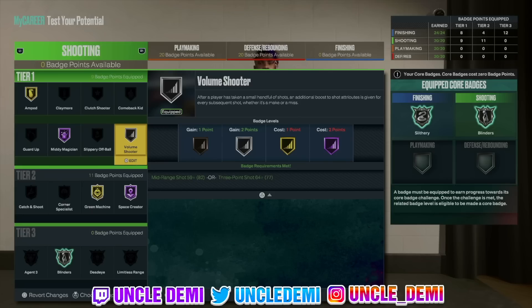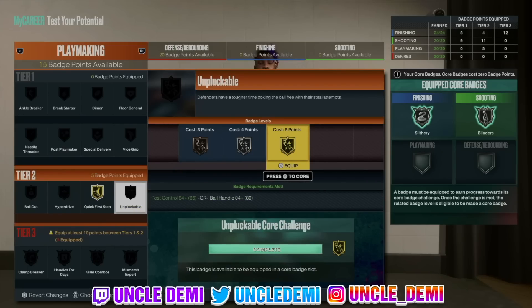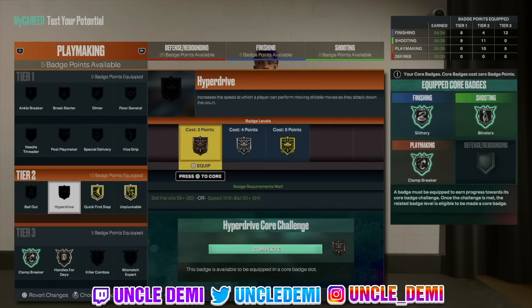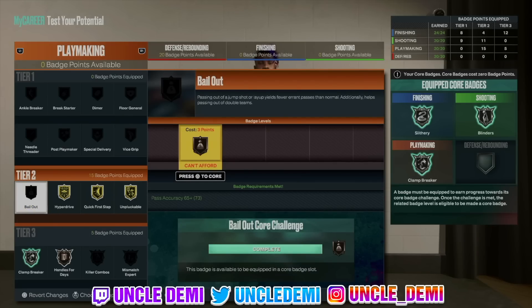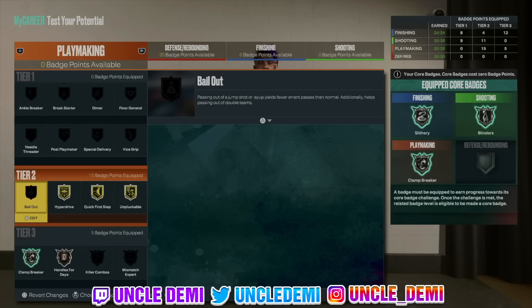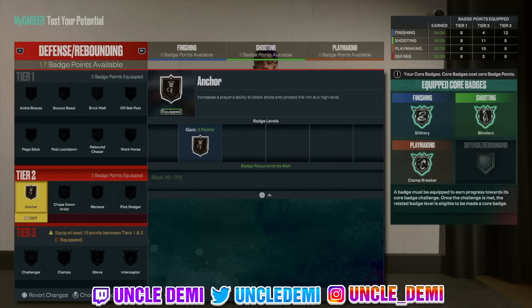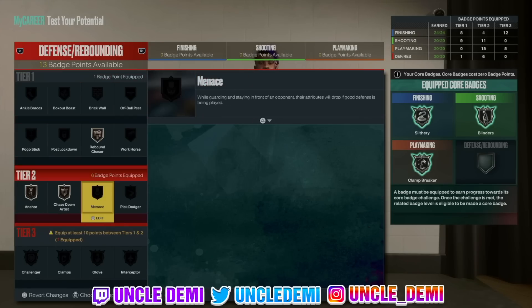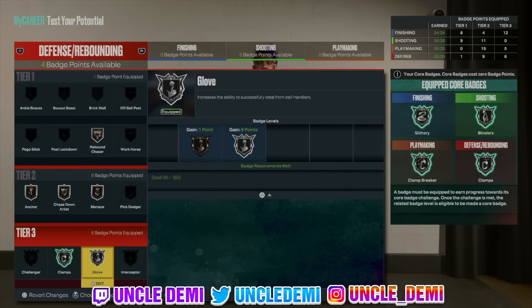On the playmaking side we get quick first step and unplugable. The big one down here is handles for days. Let's get clamp breaker and handles for days sorted. We need at least three playmaking badges to help us get bailout and hyperdrive. Defensively: we need anchor, chase down on bronze, rebound chaser, and menace — that's our slots. We want clamps and glove — core both of those.